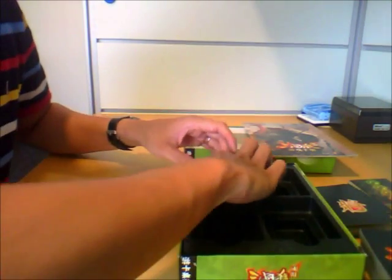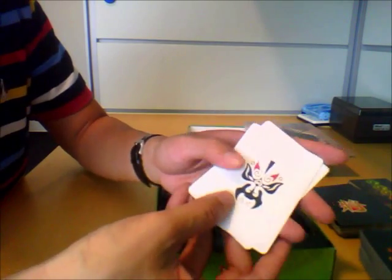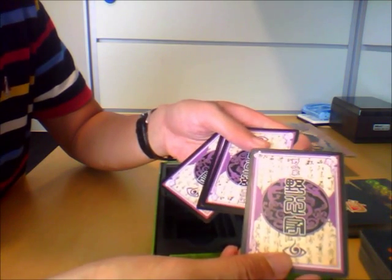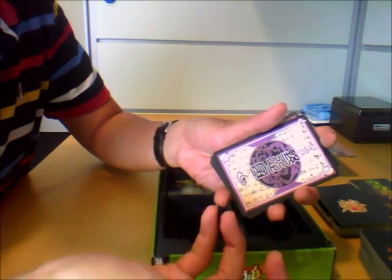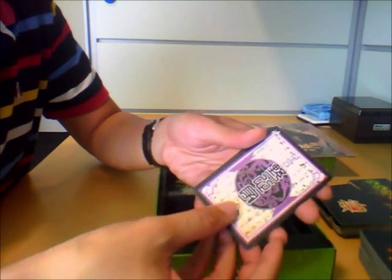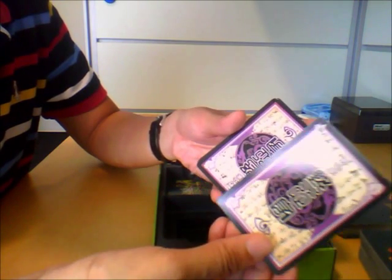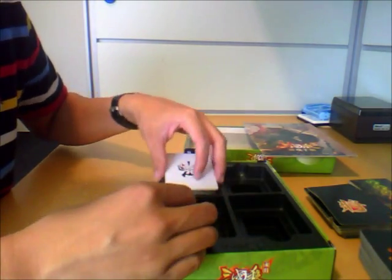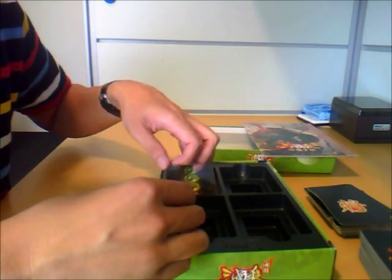There is one other major difference: these white colour role cards. This is known as the Ye Xingjia role card, or translated, the 'ambitionist.' In the past you used to have other role cards, but they're all gone now. This is the only role card you have — Ye Xingjia. I'll go into a little bit more detail on this later.